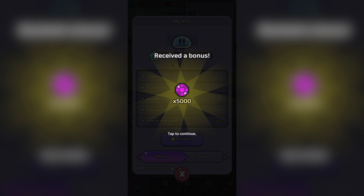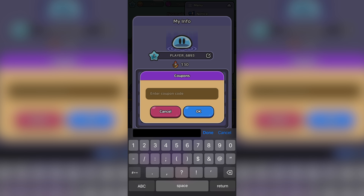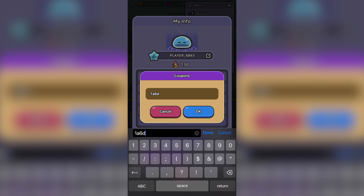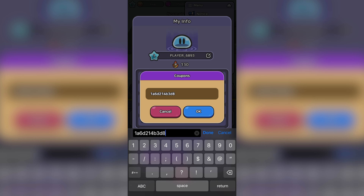For the next code, it is a bit long so bear with me here. Legend of Slime does these long codes now, but at this point we are used to them. This code is also for a juicy 10,000 gems. I'm sure everyone's entered one of these long coupon codes before, so be prepared. The new code is: 1A6-D21-4B3-D8-7F9F6.